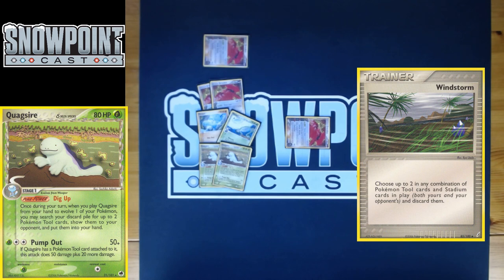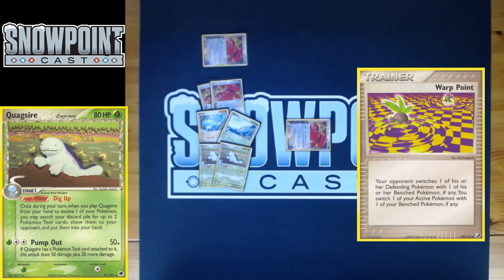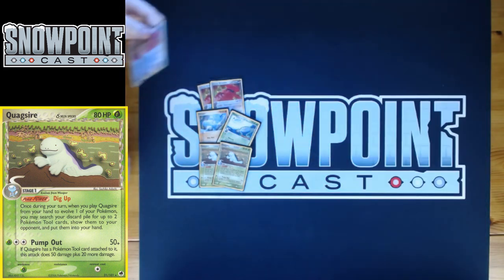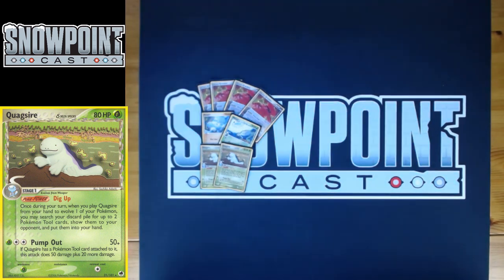If you have none in the discard, you can drop two Cessation Crystals, and if your opponent uses Warp Point instead of Windstorm, Warp Point isn't a real out because you can switch into the other Groudon who still has a Cessation Crystal. Dig Up lets you play those tools more aggressively and retain your lock more solidly. Quagsire's Pump Out also lets you play one Grass energy, and hitting Grass weakness can be important — like in the mirror, you one-shot the opposing Groudon. It can be good against stuff like Tyranitar ex delta too.